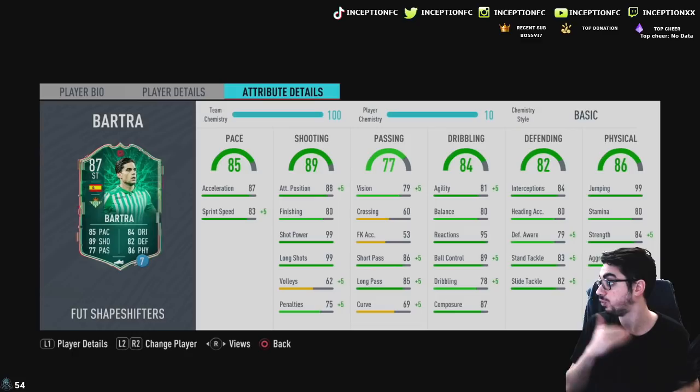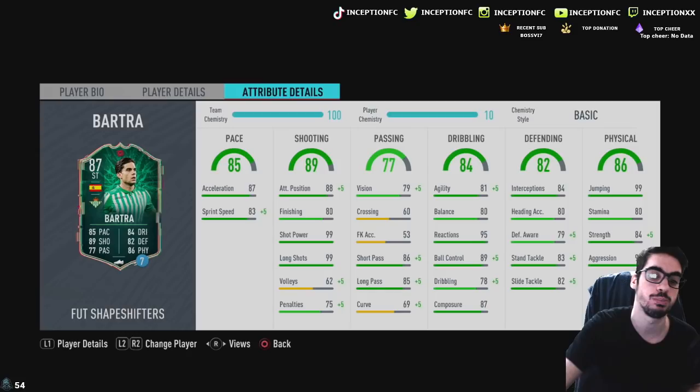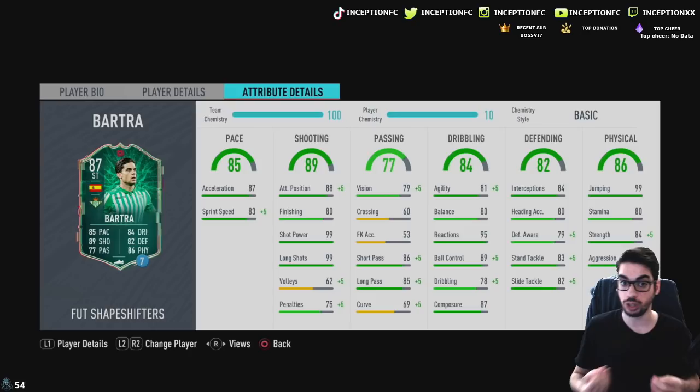If you give him a sniper chemistry style, he can definitely be very usable up top because he has the shot power and the long shots. A sniper chemistry style boost gives him plus 15 in finishing, plus 10 for agility, plus 5 for balance, and also increases his composure, dribbling, ball control, and reactions. So general dribbling on the ball with this card is going to be pretty decent, specifically with that chemistry style.